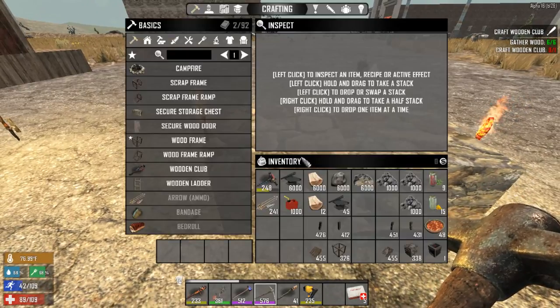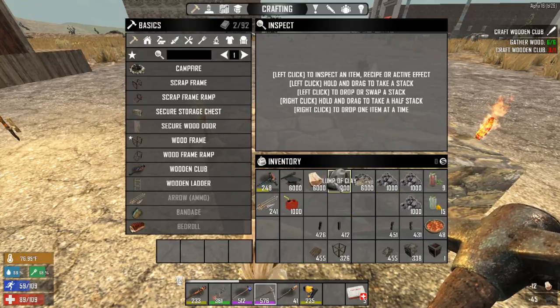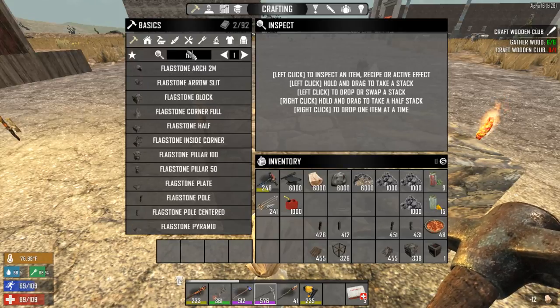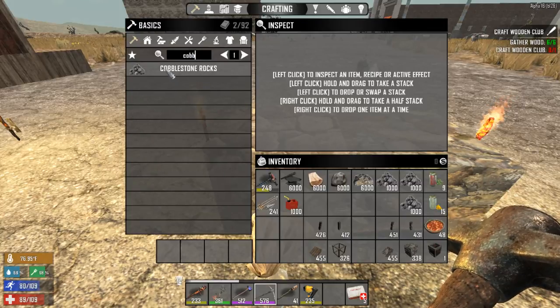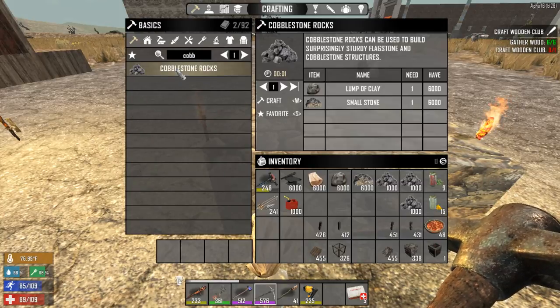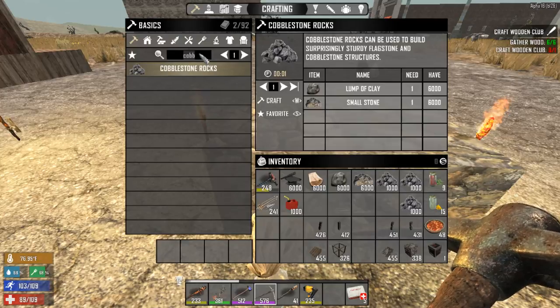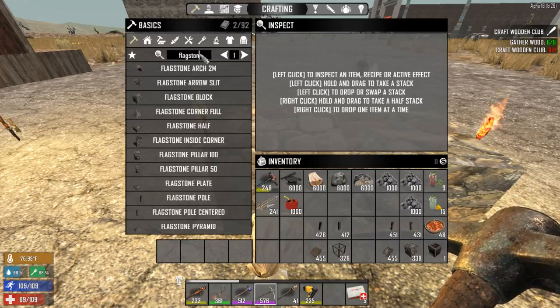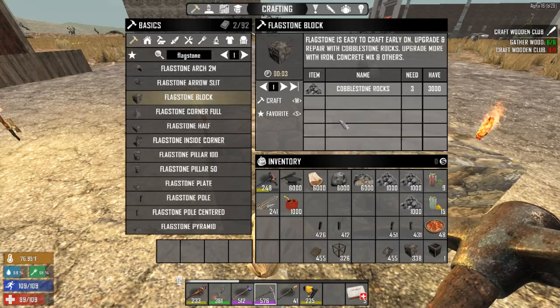Flagstone is made from cobblestone rocks. You can make the cobblestone rocks from clay and stone. Just type in 'cobble' or 'rocks' and you'll see it: it's one clay and one stone. Craft a bunch of those, then you can make flagstone, which has all these different shapes. One block is made from three cobblestone rocks.